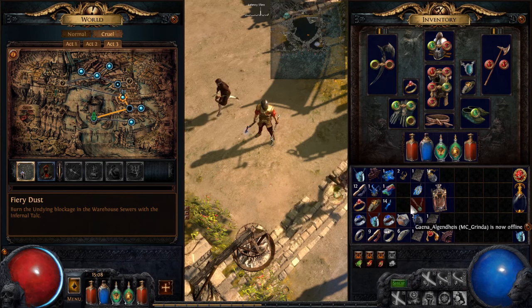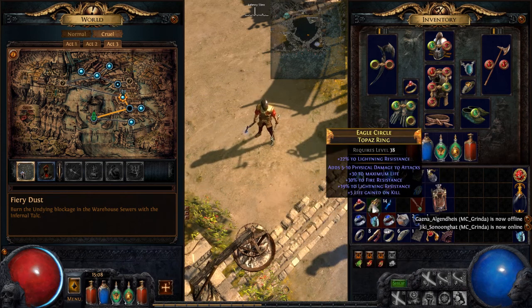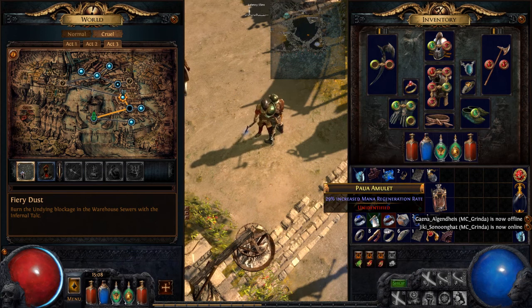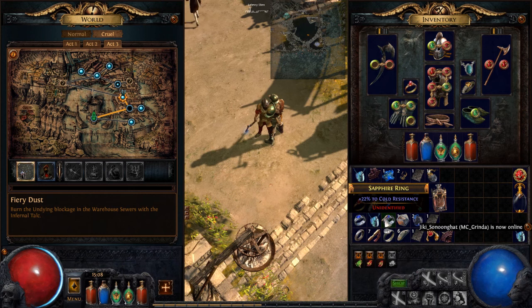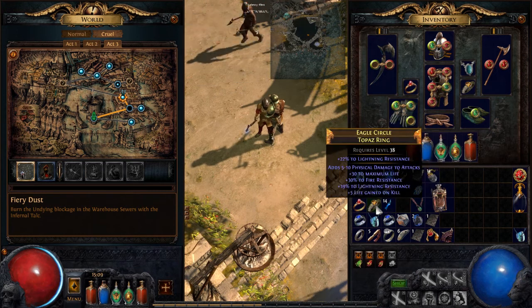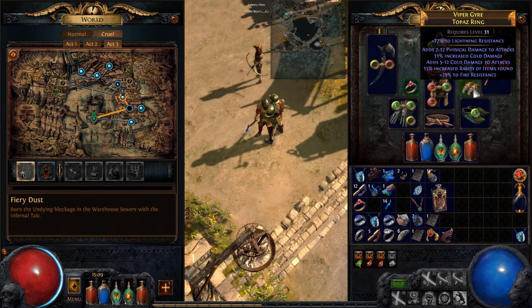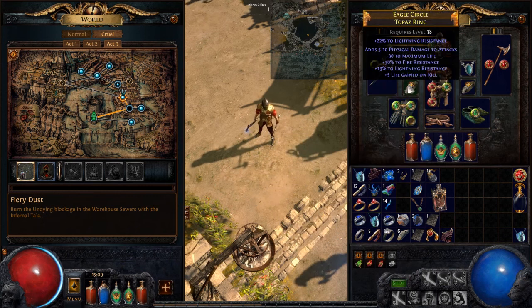Before that I find all of these rings here, so I'm going to identify them and see if any of them are good. That's actually a really good ring right there. Let's see the other one first. Good physical damage, but a cost bit I don't need. That's not so bad actually. This one I definitely want to use. I'm going to use it instead of this one. That's a really good ring, actually - good resistance and all of that.